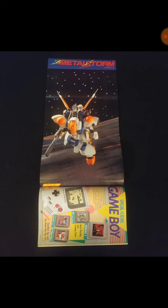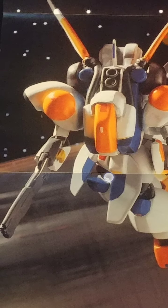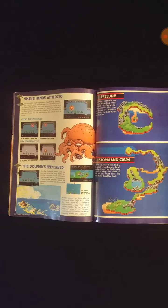This is Nintendo changing in the late '80s and early '90s. They went from 'Now you're playing with power' in the commercials to 'Now you're playing with portable power' for Game Boy, and then when Super Nintendo started to come out, 'Now you're playing with Super Power.' It was a triple-tiered approach: the lower end for NES, the higher end for Super NES, and the portable market — pretty much all to themselves. I like this image; it's almost like a clay figure. They would do that a lot.